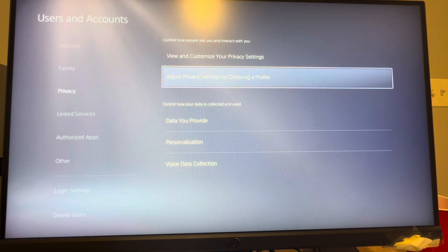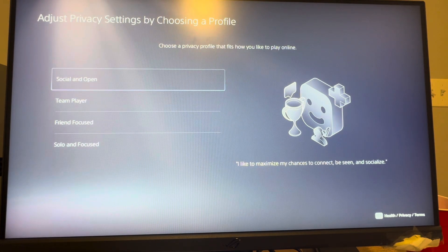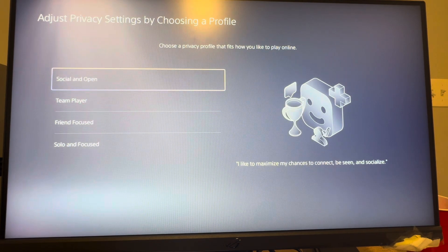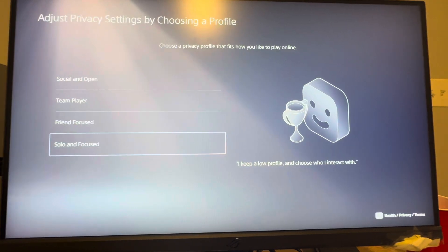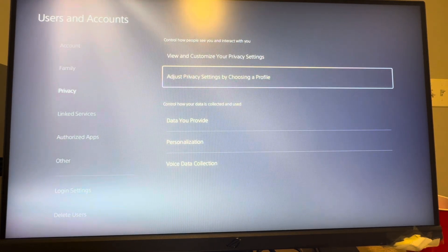However, you can quickly change these by choosing a profile. You can do Social and Open if you like to socialize with others. If you're a team player and want to limit people who know your real identity but still like to play online, there's Friend Focus — basically you have a lot of restrictions for strangers but your friends can know a lot about you. Or you could do Solo Focus, so you guys can really choose who can interact with you and not many people can just view your profile.